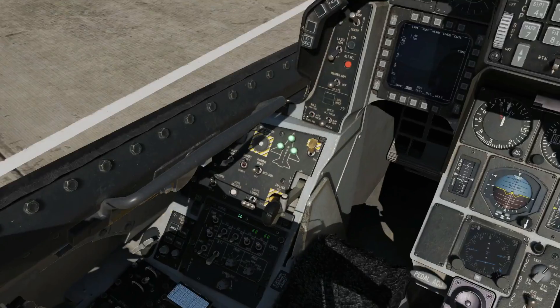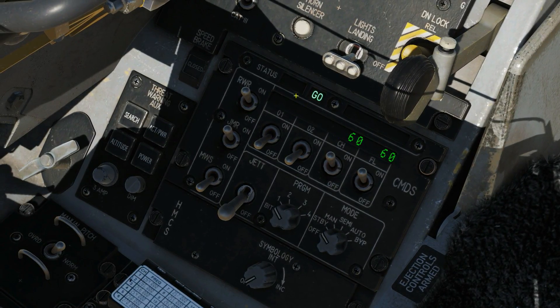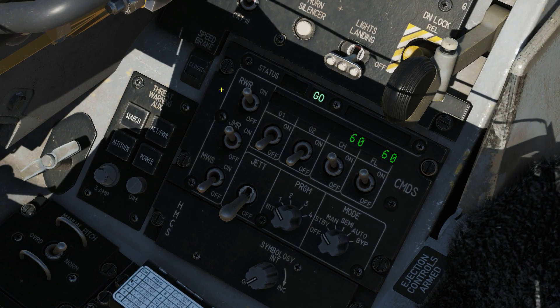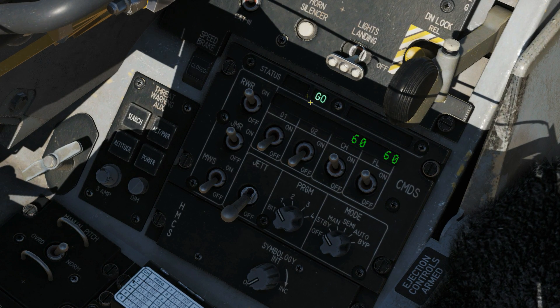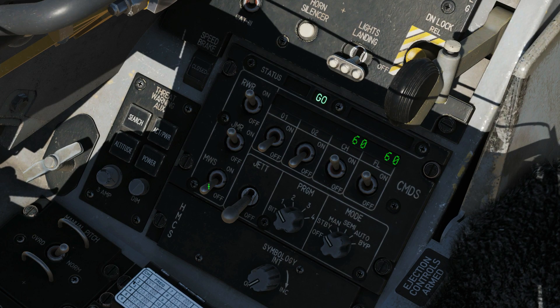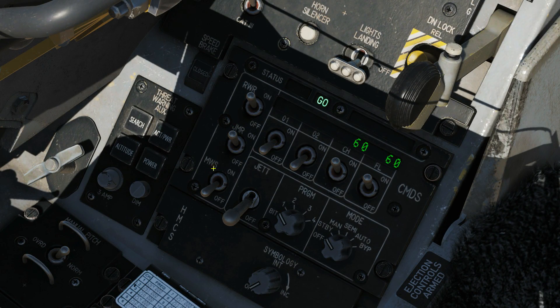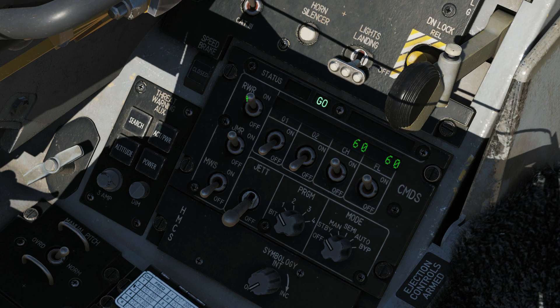Next let's look at the CMDS panel. First of all, status — is the CMDS go or is it no go? In this case it's go, we're ready to use it. Here we have switches for the RWR, the jammer, and the missile warning system. These switches do not actually power up the RWR, the jammer and the missile warning system. What these actually do is allow the CMDS system to liaise with these systems to make decisions about countermeasures.